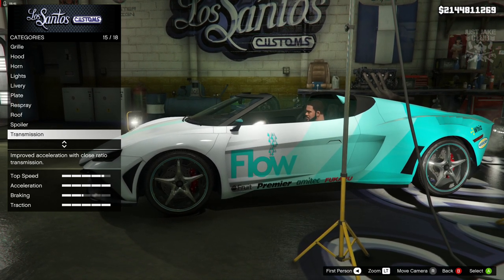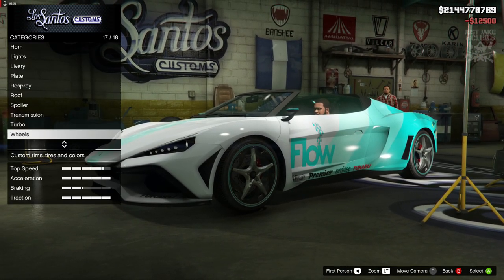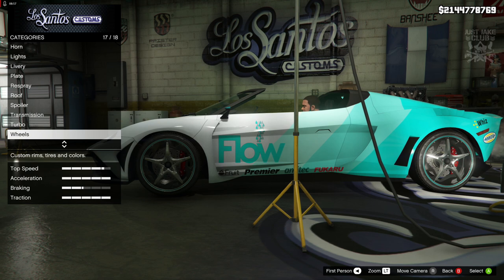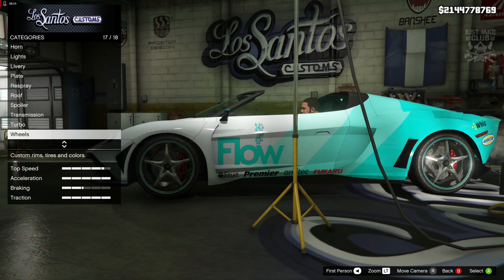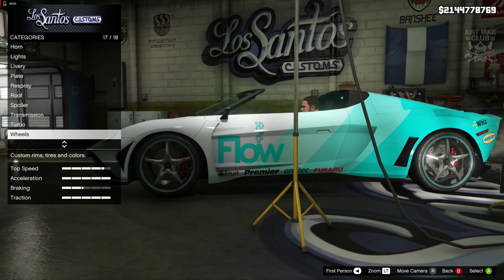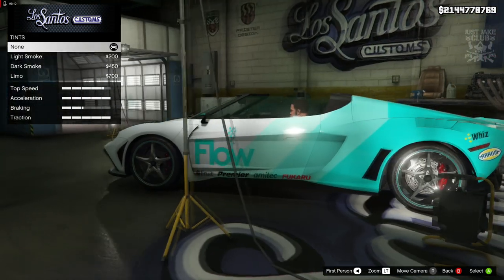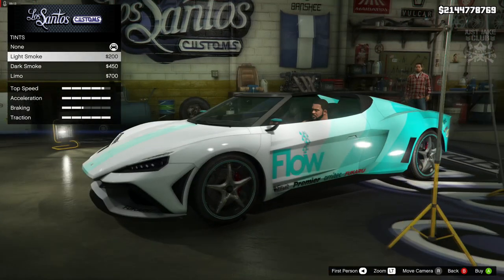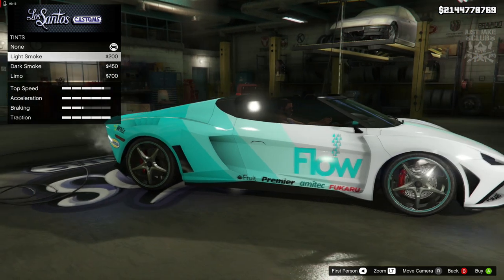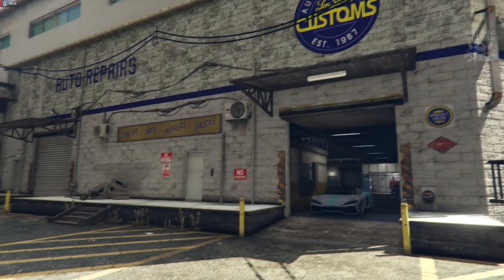We're going to get the race transmission, grab the turbo tuning. For the wheels — they're very unique to this vehicle and I don't think anything in the aftermarket beats them, plus we get matching trim around the rim — so I'm leaving the wheels stock. For windows I'm going to grab the light smoke window tint, and that's it for the build. As we pull out of LS Customs you can see this car.